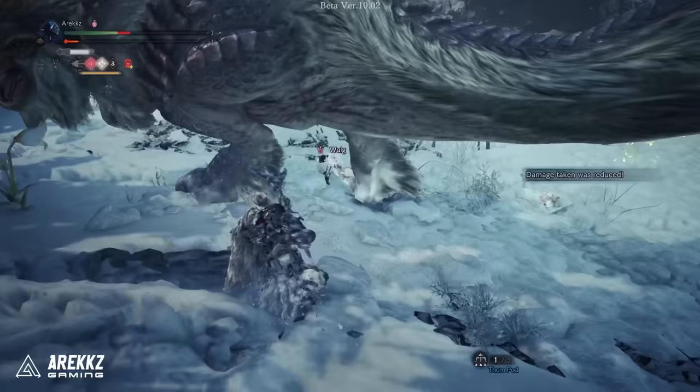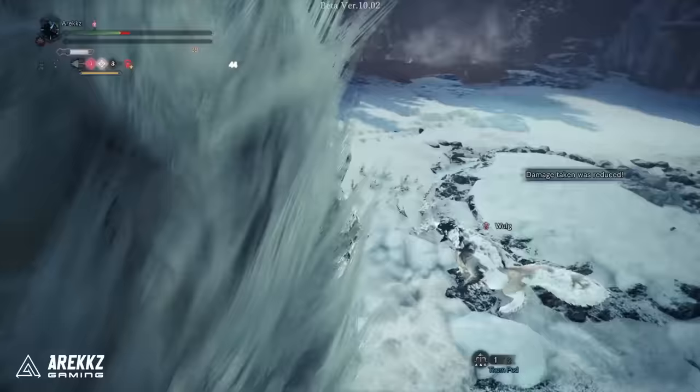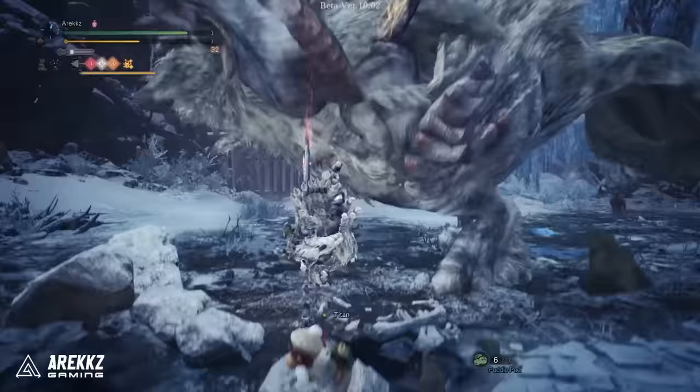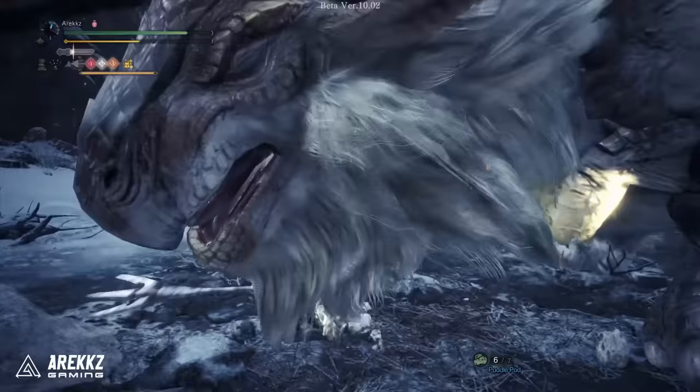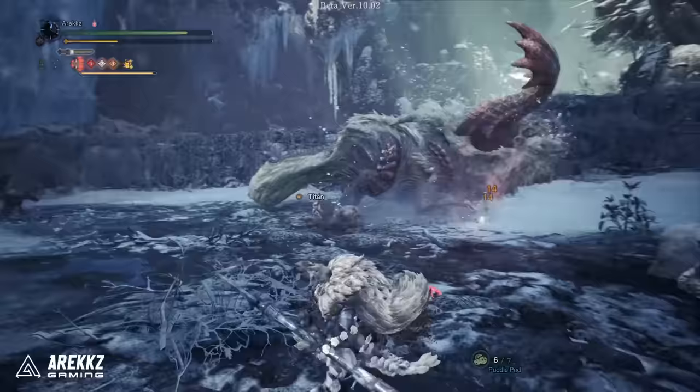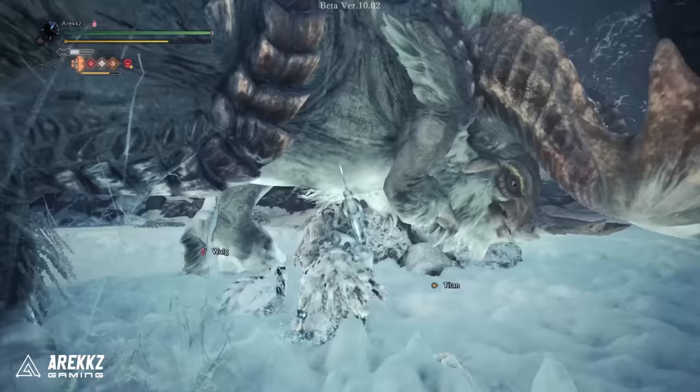Now for new moves. Firstly, whilst airborne you have a glaive plant attack — the descending thrust. Pressing R2 whilst airborne will perform this downward stab, which is a pretty nice move in itself. But on top of that it also marks the location that you stab so that your kinsect can follow up and attack the same location. If you perform this on the head of a monster, this could be a great way to work in some extra stun or flinch damage thanks to your kinsect.